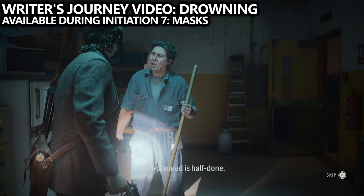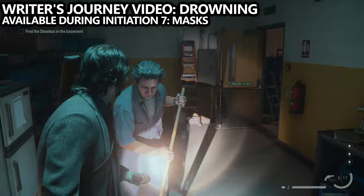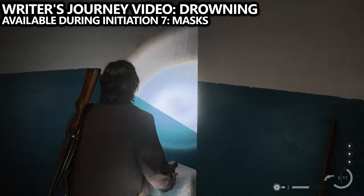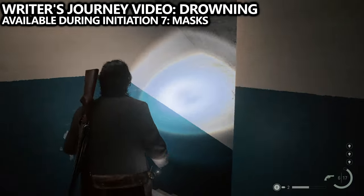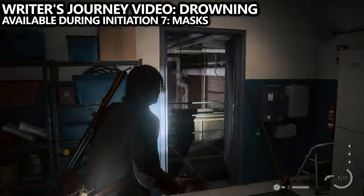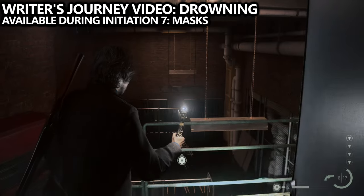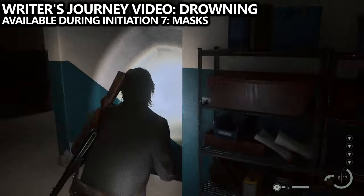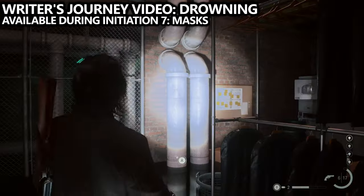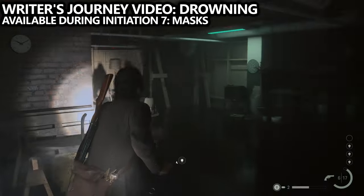The next missable collectible is also during Alan Wake's story, available during Initiation 7 called Masks. You'll spawn inside the studio and as you leave you'll talk to Ilmo the janitor, who'll ask you to go downstairs and find Alice's photographs. That is the main objective, but if you take the correct set of doors you can actually finish the mission and skip this objective, letting you continue on without collecting them.